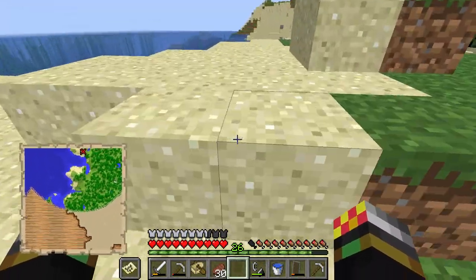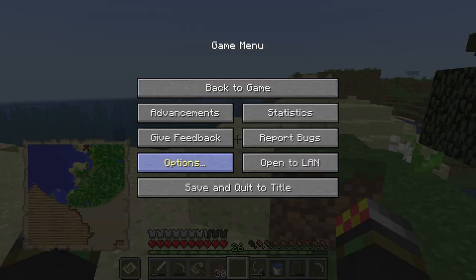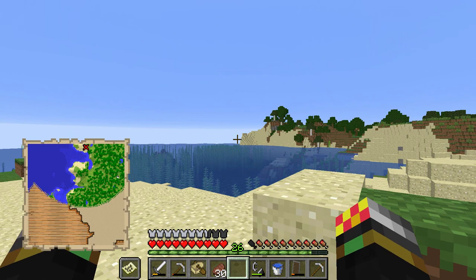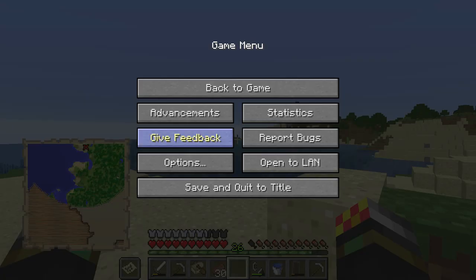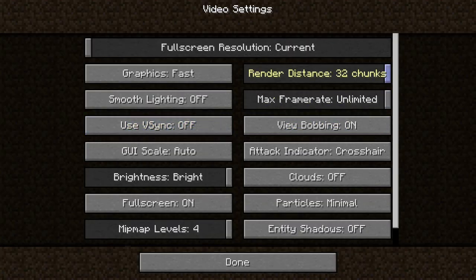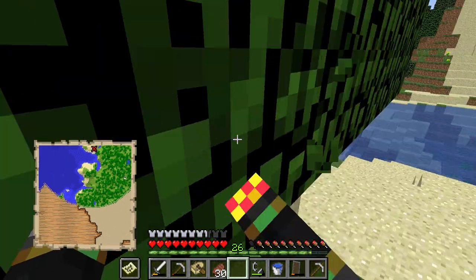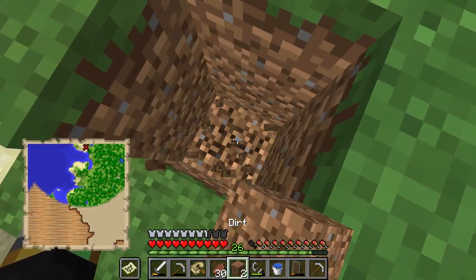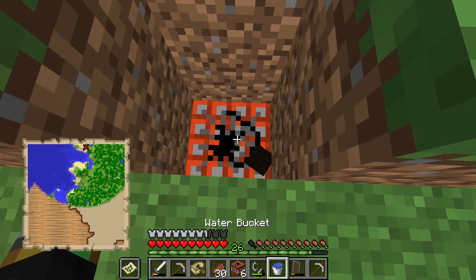So apparently the treasure is around about here. This is quite close to my house - you can see my farm which is automatic. We'll talk about that later a bit more, it's an automatic sugar cane farm. But I am now basically standing right on top of the cross, and what I unfortunately learnt is that the cross is basically just an indication of around about where the treasure is.